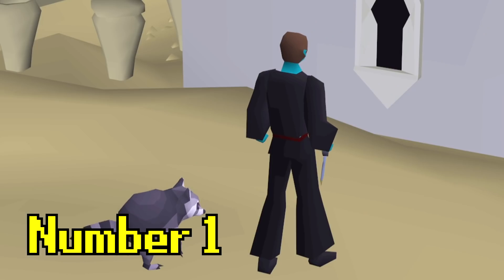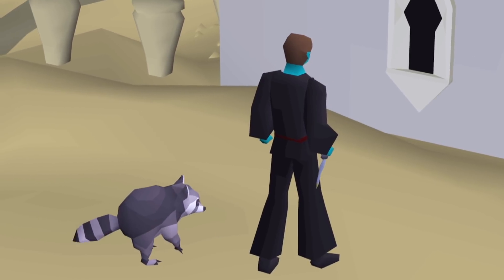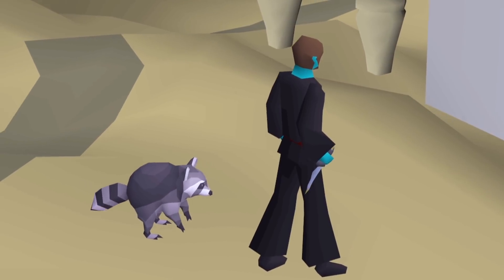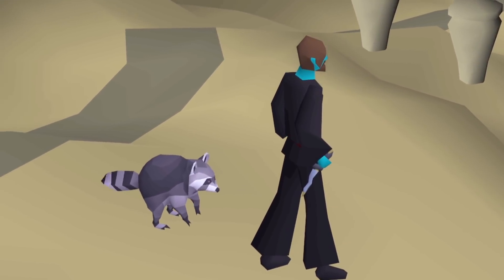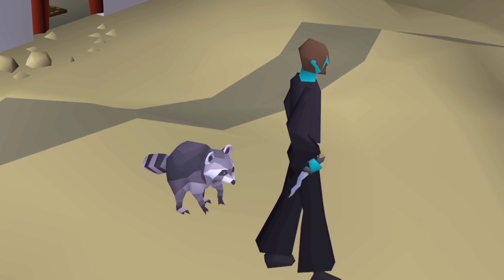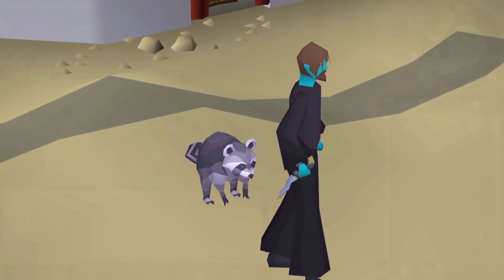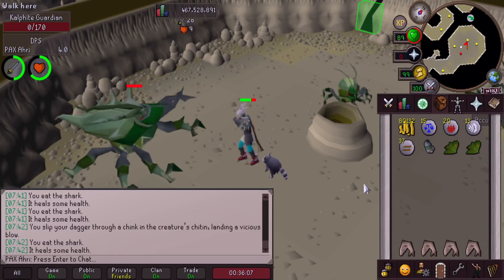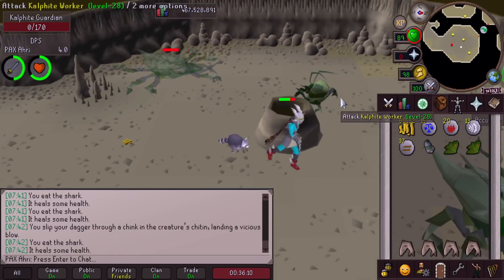Coming in at number 1 is the Karas, which is a dagger that players earn at the end of the Contact Quest. It's obtained when you defeat the Giant Scarab, in case you forgot. The thing about this weapon is that it gives a 33% increase in damage against all Kalphites and Scabarites. It also has a passive effect that punctures a hole in their exoskeleton, which deals triple damage.